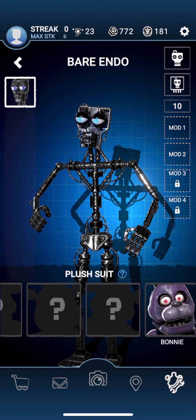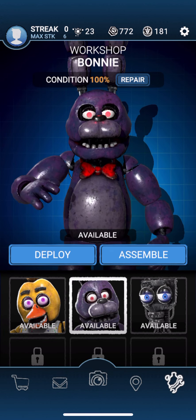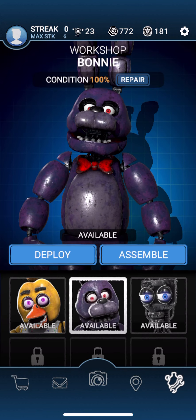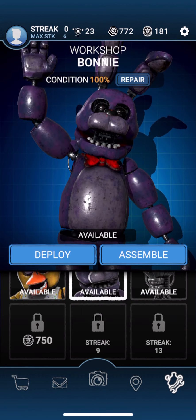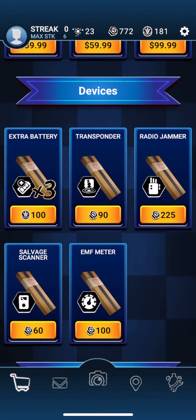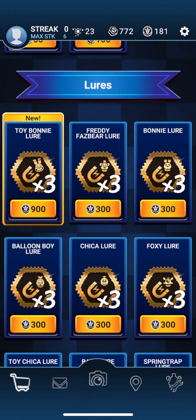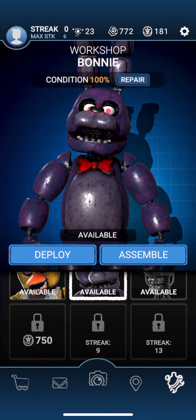I got the Bonnie plush suit and I'm going to try to get the Freddy plush suit, so I'm kind of hyped. I've been killing a lot of Freddys with my taser zapper machine, but I still haven't gotten a plush suit. As you can see, I only have 181 Faz tokens because I had to waste my money — my Faz tokens — on some extra battery, and all my extra battery is gone. That's kind of a dumb thing to use my Faz coins on.